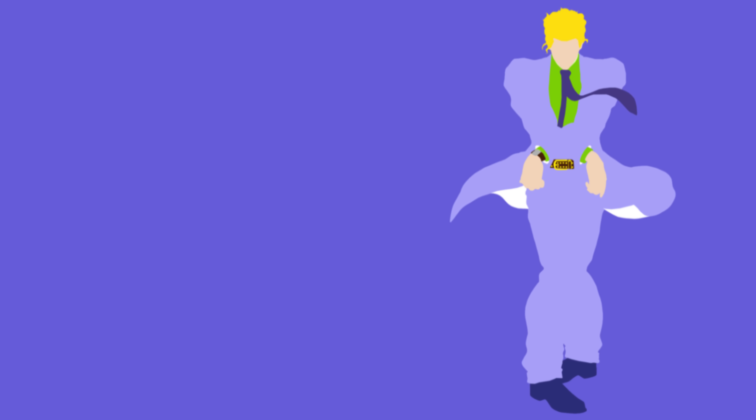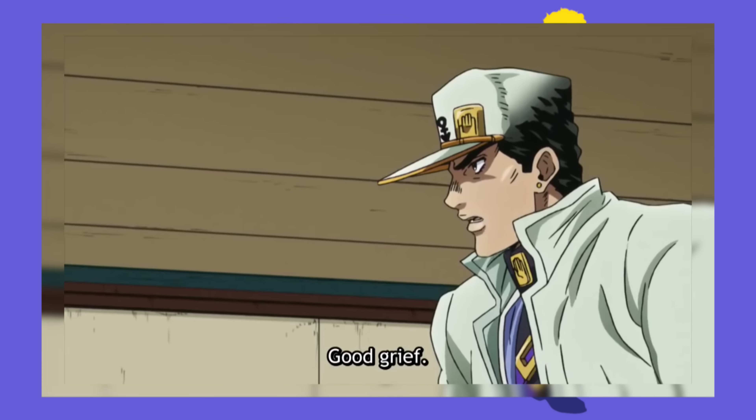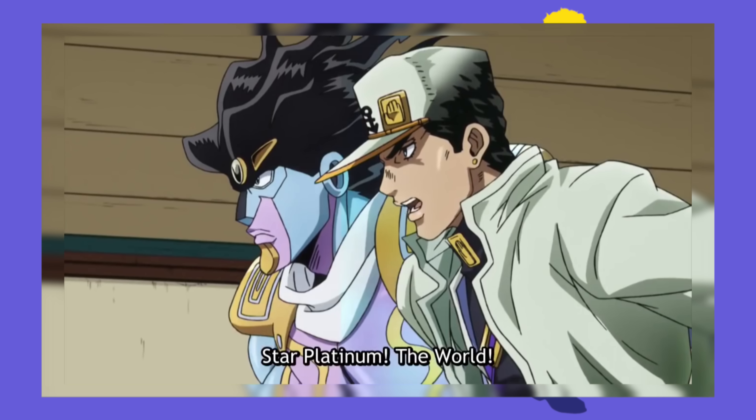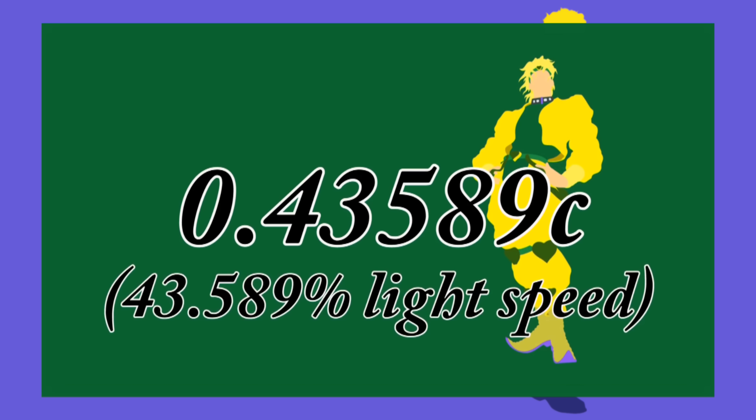We know from a previous stand science that Jotaro can punch with a massive 3.4779×10¹⁶ joules of energy. However, that was only stated in Part 6. Jotaro is able to use Za Warudo, so he's probably moving at 43.589% the speed of light, which was calculated in the previous stand science about Za Warudo.